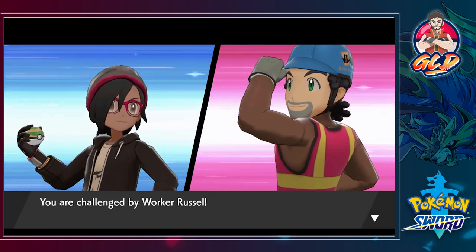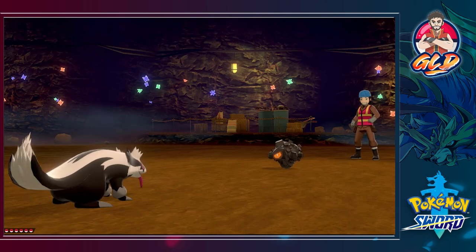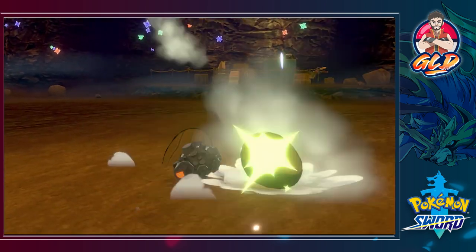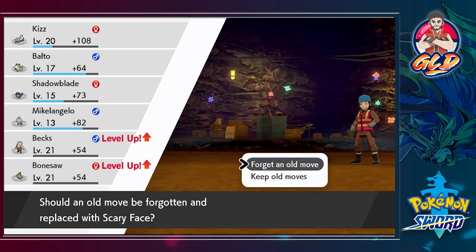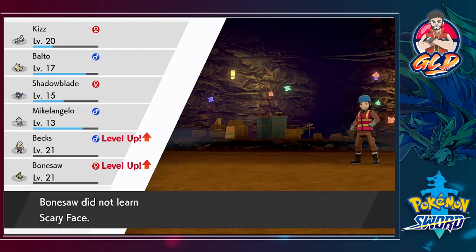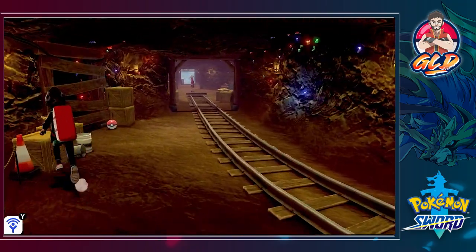Here we are taking on Russell the Worker and he's coming out with a Rolycoly — as of right now it's just a Rock type Pokemon. Let's go with a Seed Bomb. This Pokemon, I'm actually liking using Kiss. More levels for all of us and Bonesaw is learning Scary Face — I don't really need it right now. We have defeated another worker, which is great.